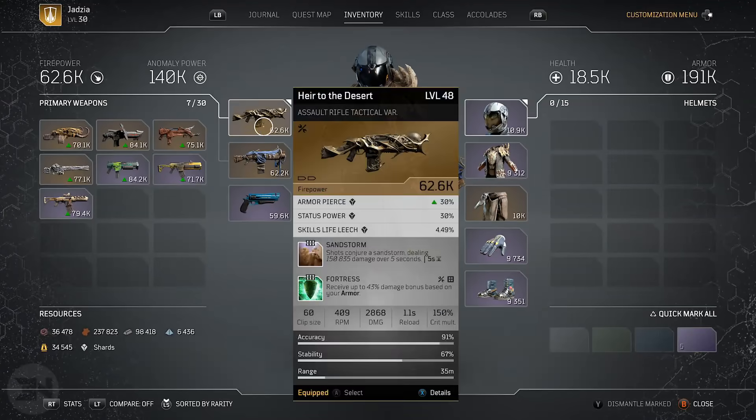These are two new weapons I'm using. First, Air to the Desert, which I've put Fortress on — so you get a 43% damage bonus based on your armor. My armor is 191k, which means all damage from every single thing I use in the game gets boosted. Air to the Desert also has Sandstorm, which deals 150,000 damage over five seconds — like a spinning tornado that kills enemies — and that does even more damage with Fortress.